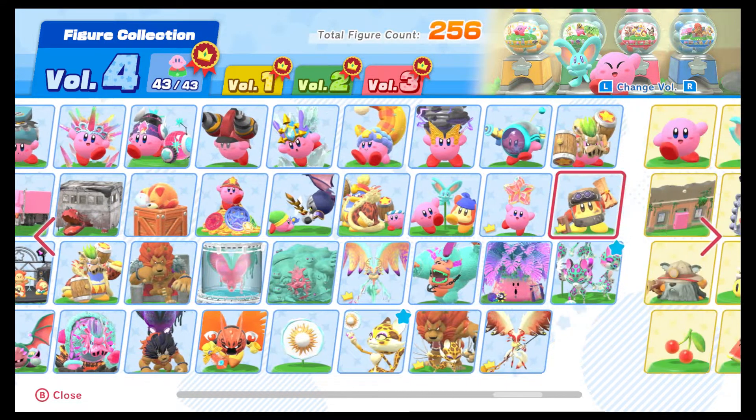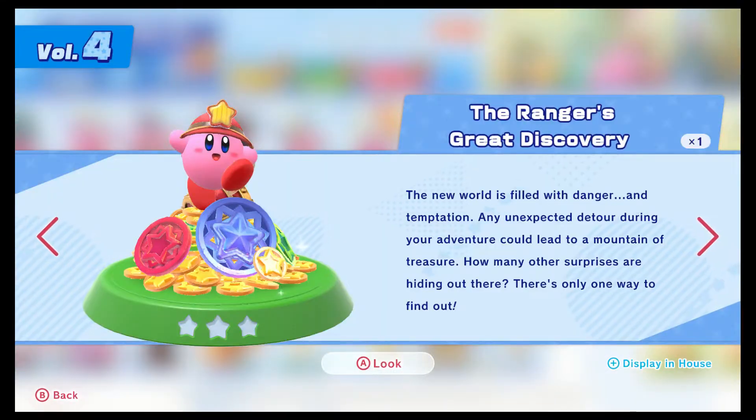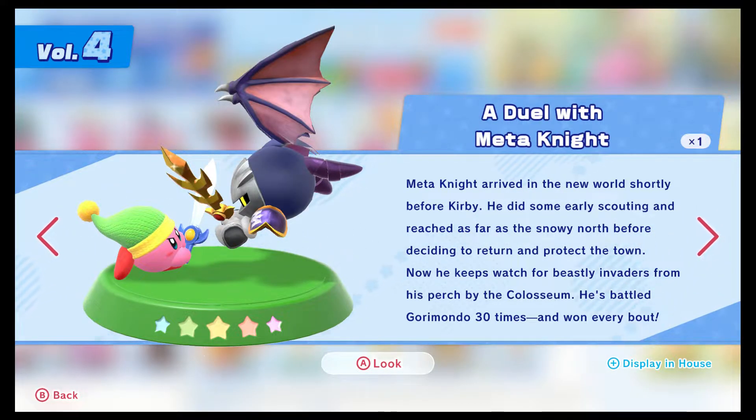A lot of these start to have some blurbs that are important. The ranger's great discovery: the new world is filled with danger and temptation - any unexpected detour during your adventure leads to a mountain of treasure, but how many other surprises are there? Here's a duel with Madonite - he did some early scouting, apparently got to Winterhorn's way before us. He has battled Gorimondo 30 times and won every bout. That's crazy - good on you, Madonite.